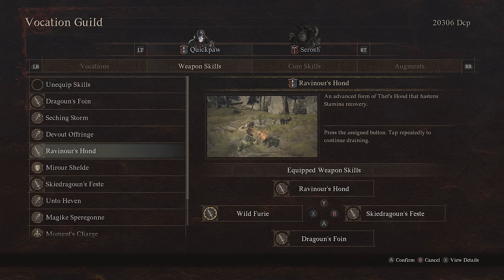Ravenous Hand — this is wild. Ravenous Hand can take your stamina from 0 to 100 in like two seconds. Stamina is the name of the game here, so this always goes on, especially if you're using Wild Fury. If you're not worried about your stamina and you're not going spam-ability-heavy, you can get away without using this. But the ability to instantly refill your stamina is fantastic.